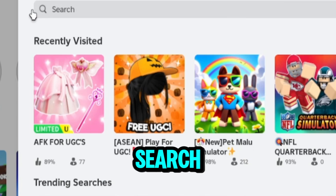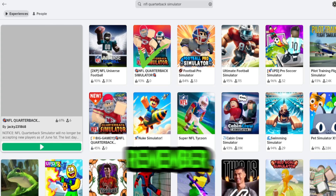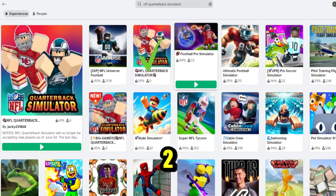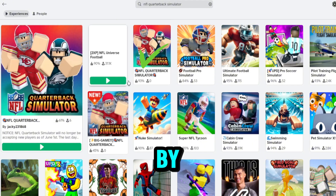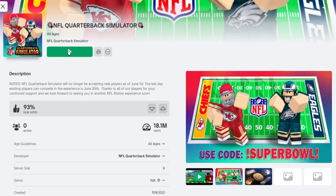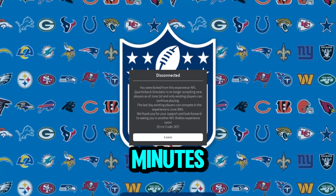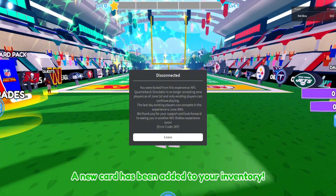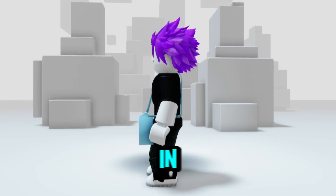Now let's gather one more free item. Search for NFL Quarterback Simulator. Remember, don't click the first picture — don't click the NFL Quarterback Simulator by Jackie. Read carefully and make sure to click and play the one by NFL Quarterback Simulator. If you see a message, just ignore it and wait for at least three minutes. Don't click anything, and just wait, even if you don't see a badge pop up. After that, you will have this creamy and sweet-looking milk body bag in your inventory.